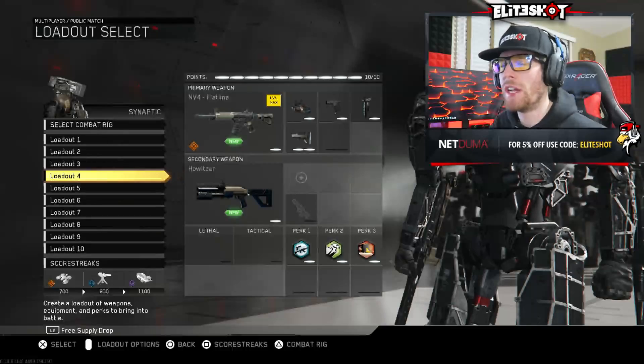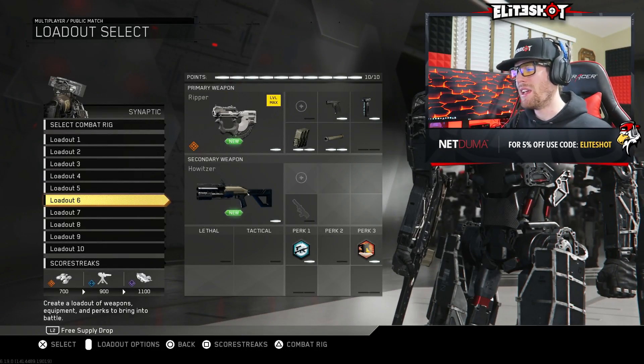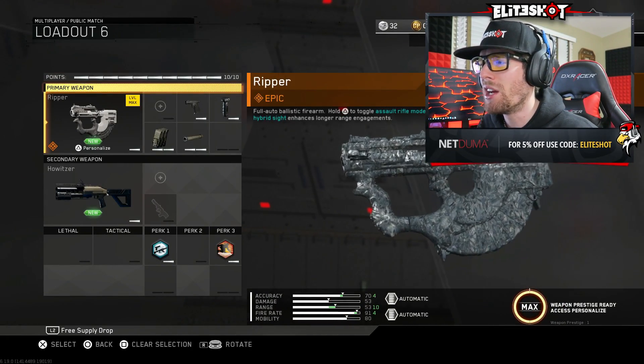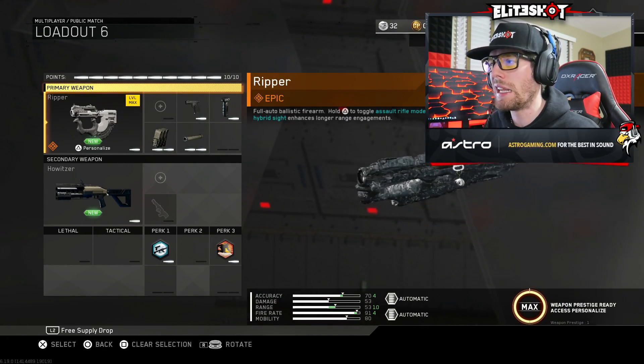Thank you for watching, hope you enjoyed the gameplay. The Ripper is definitely a go-to gun — a must unlock. As always, my name's Sean, also known as Elite Shot. Thank you for watching and supporting me — it's awesome that I can play games for a living and share it with you guys. Remember: stay calm, hat's gotta be on — hat on, game on. Until next time, stay elite. I'm signed out, peace.